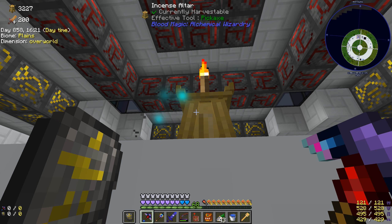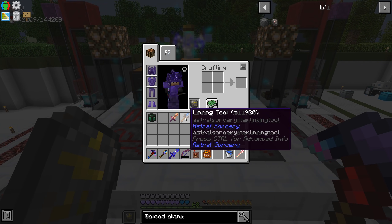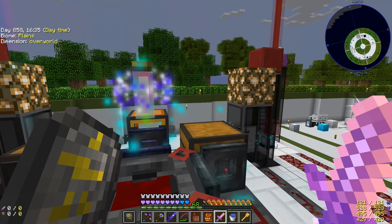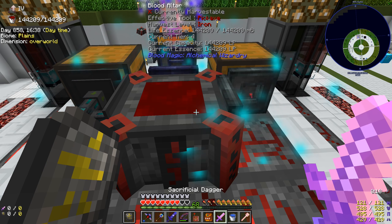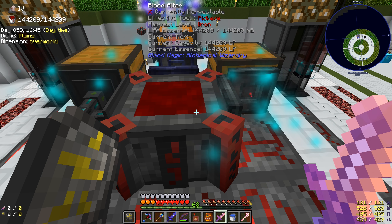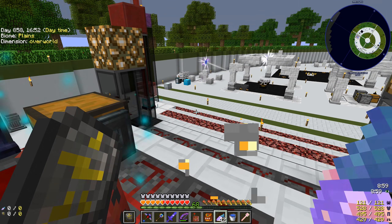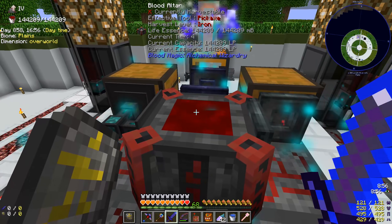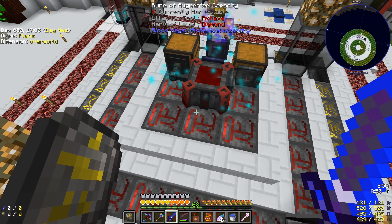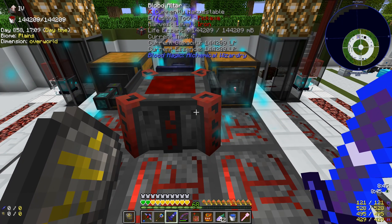With all that combined we now get a plus 200 tranquility bonus - previously it was at 120, so we gained 80. Let's try the sacrificial dagger right now to see how much we get. We are currently at 42 buckets, right-clicking that brings us all the way full - that's at least 102 buckets we can get from a single use, which is fantastic. We definitely want to add more space for even more life essence and might just do all augmented capacity for the tier 5 ring.